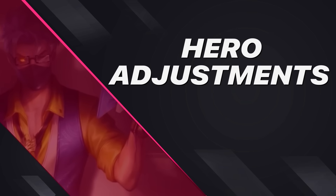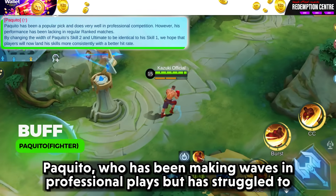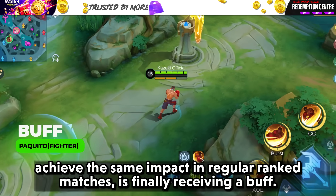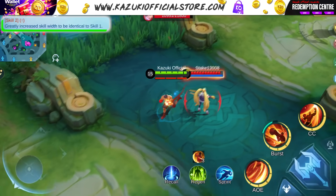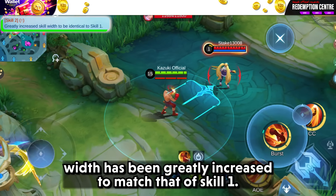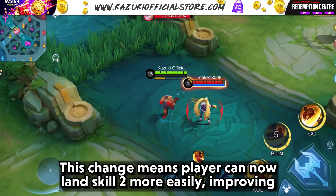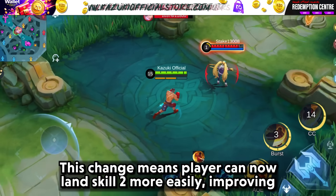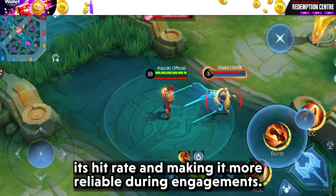Let's go over all the hero adjustments. Paquito, who has been making waves in professional play but struggled in regular ranked matches, is finally receiving a buff. Paquito's skill 2 has received a significant buff — the skill width has been greatly increased to match that of skill 1, improving its hit rate and making it more reliable during engagements.